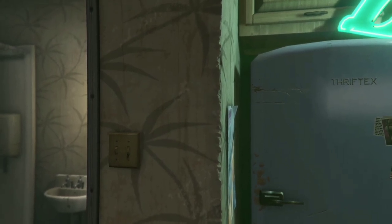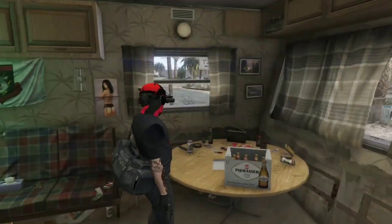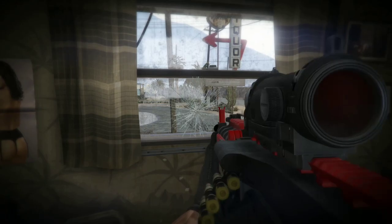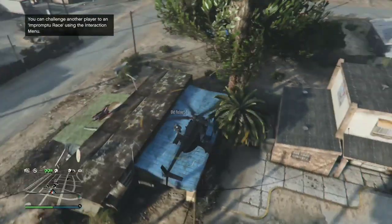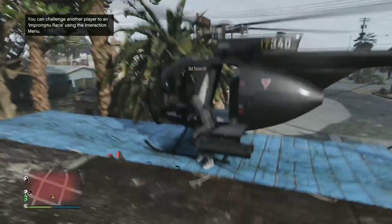I did it with a Buzzard. If you don't own a Buzzard, just steal one from a helicopter pad or airfield — it's really simple. So once you're there, you're gonna go to Trevor's trailer and park the Buzzard like shown.